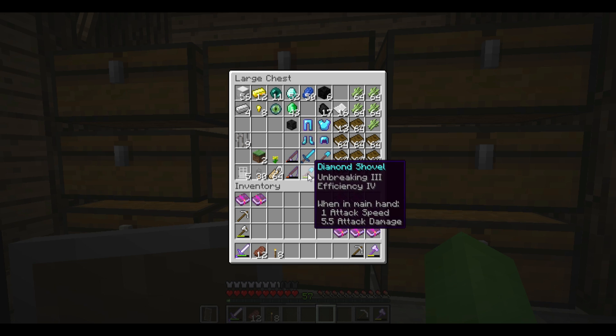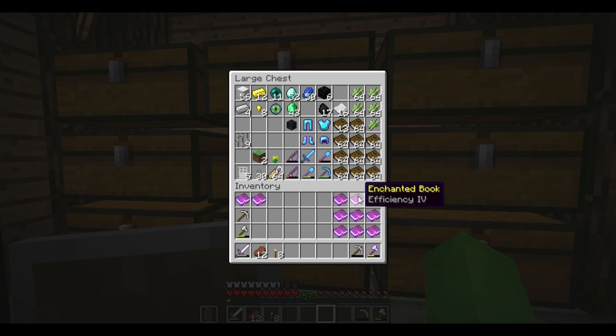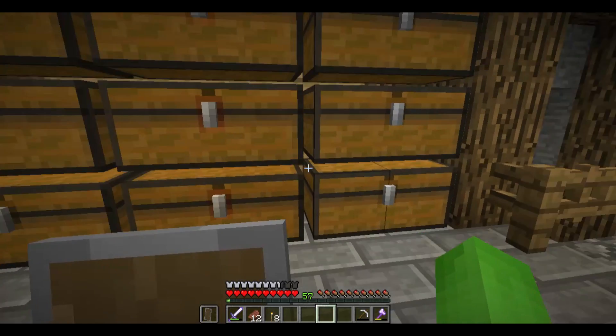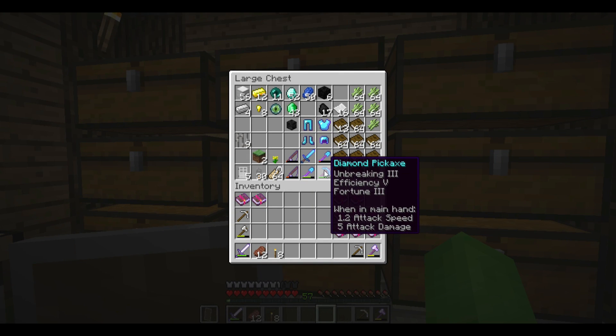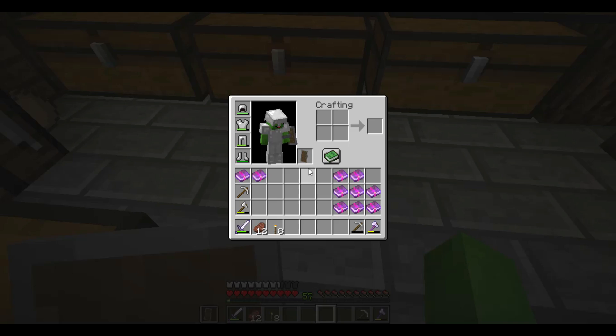I'm thinking I'm going to put this Efficiency 4 on my existing Efficiency 4 shovel to get Efficiency 5. I considered putting it on my pickaxe, but it already has Efficiency 5, so it's going on the shovel.